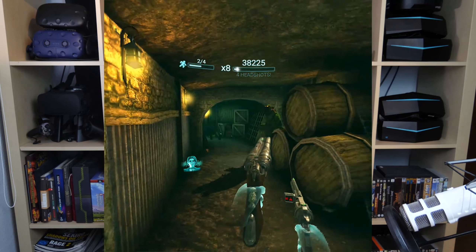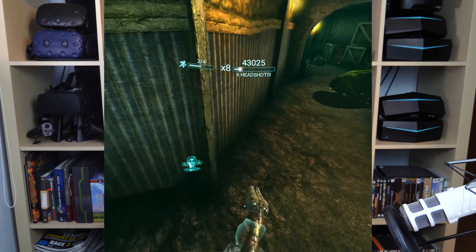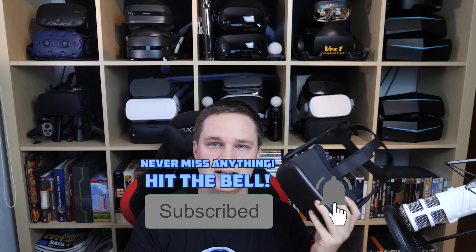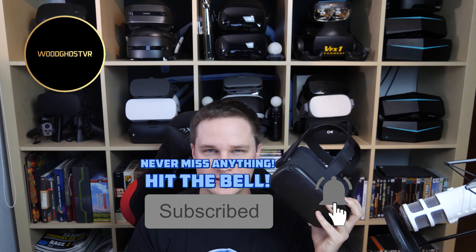Welcome back to virtual reality. Today we will play Drop Dead Dual Strike on the Oculus Quest. This is a rail shooter — you are on rails and have to shoot waves of zombies, so there's a lot of action and you have two weapons. My name is Voodoo and you can find harder test gameplays, news, and events VR and AR related on my channel. I'd also like to thank Woodghost, my official Patreon sponsor. Now let's have some fun with Drop Dead Dual Strike on the Oculus Quest.